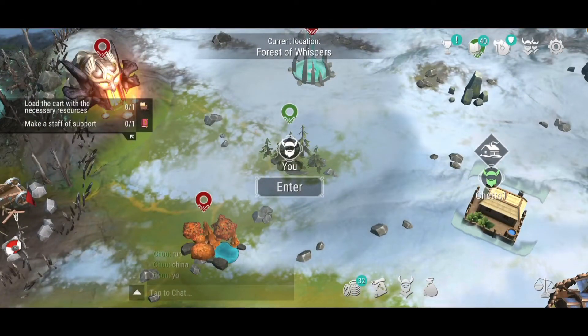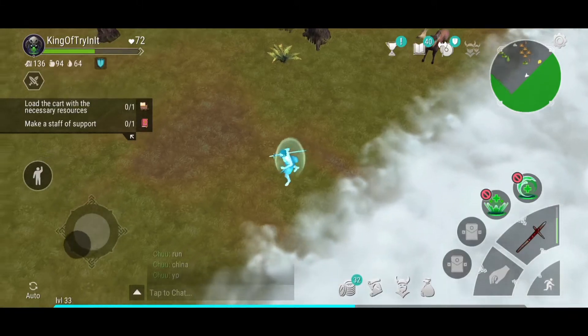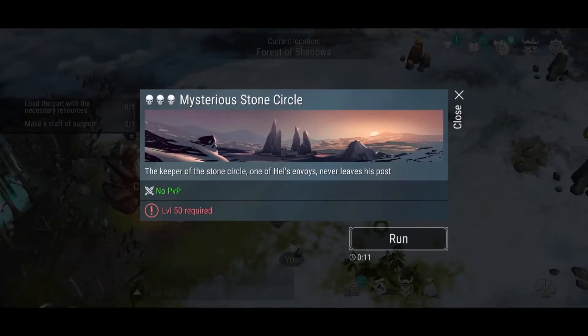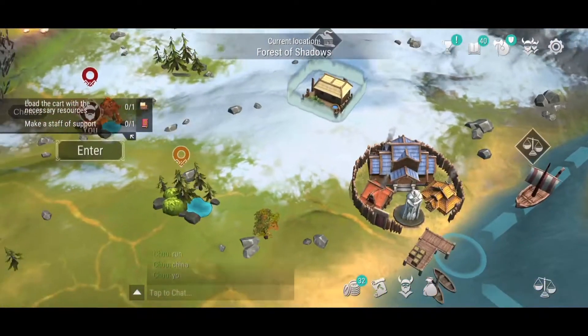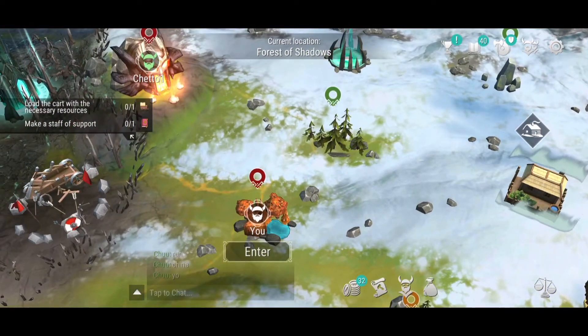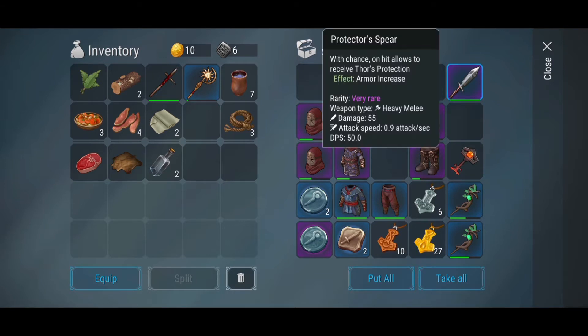A wooden spear is going to be your go-to weapon for nearly every single zone in the game — the Forest of Whisperers, the Mysterious Stone, Kirkul, Sanctum's Odin, every single map. Because it's a weapon that lasts long, and with skill and dedication you can overcome anything in Frostborn with this weapon. But if you really want to take your spear damage to the next level, look no further than the Protector's Spear.